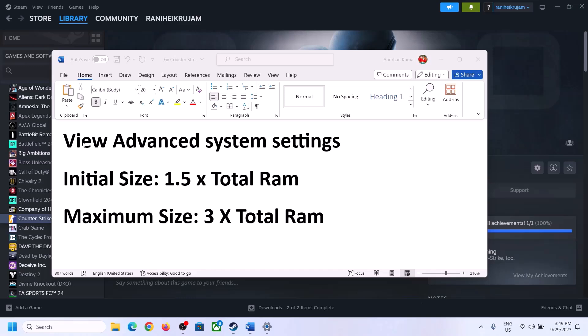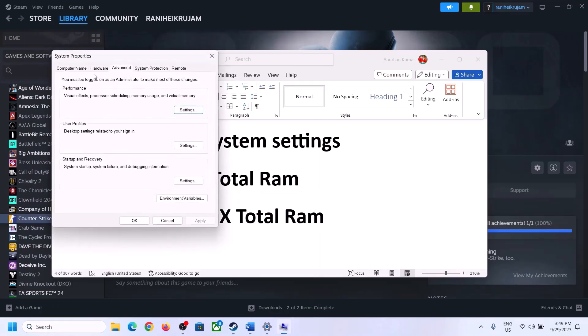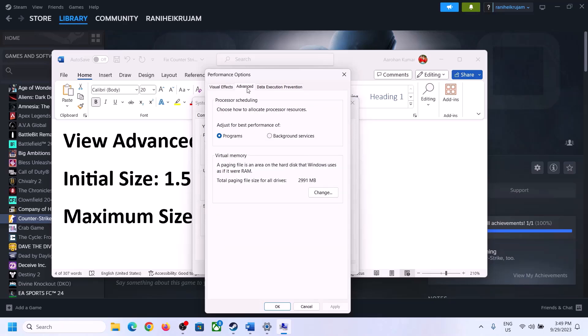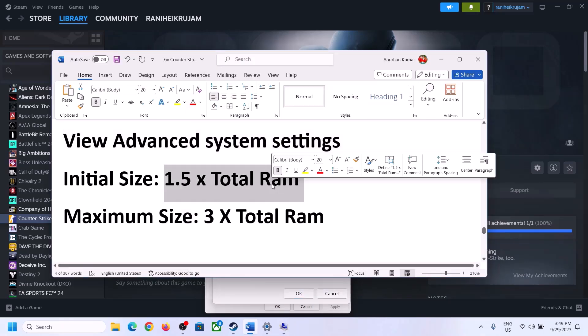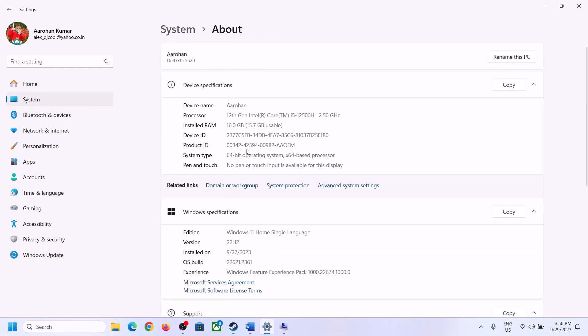The next step is to increase Virtual Memory. Type 'View Advanced System Settings' in the Windows search box and open it. Click the first Settings button, go to the Advanced tab, and click Change. Uncheck the box that says 'Automatically manage paging file size for all drives', then select the drive where the game is installed. Put a check on Custom Size. For Initial Size, the formula is 1.5 times your total RAM. You can check your total RAM in Windows Settings under System > About — in my case it is 16GB.